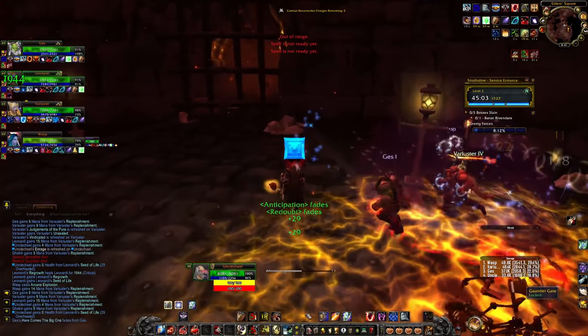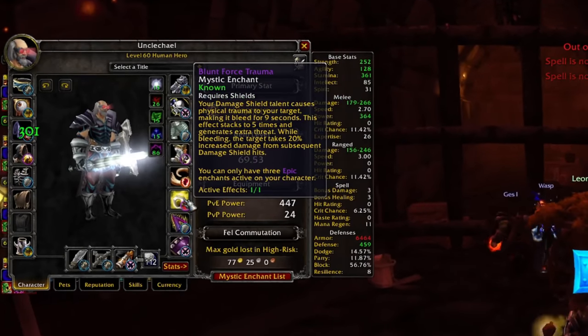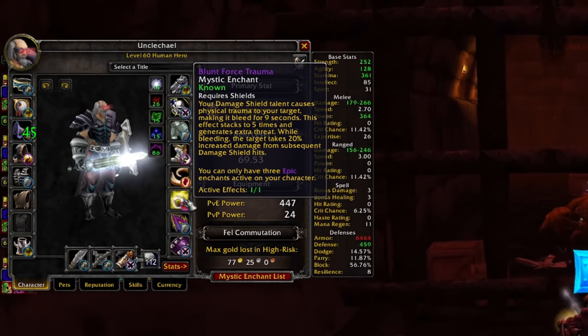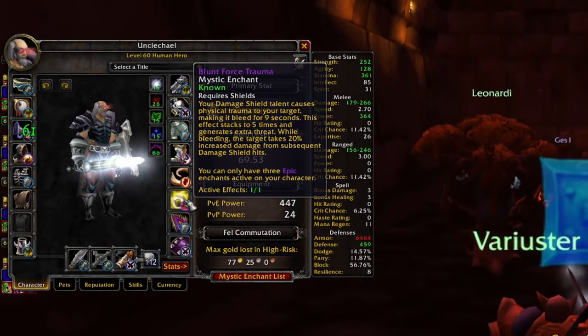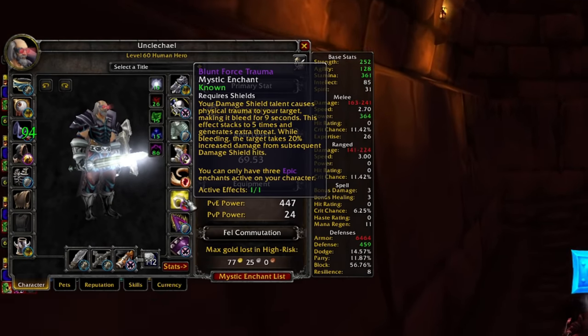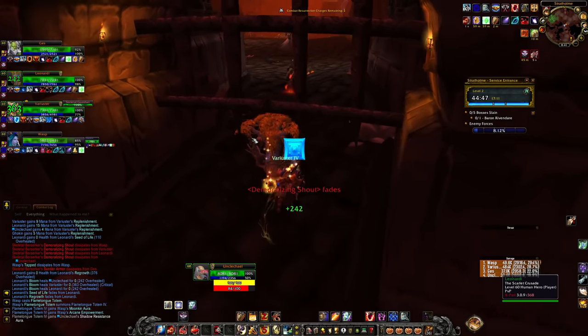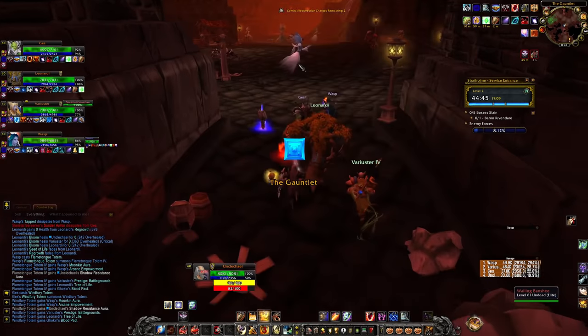By the way, I am actually trying the enchant recommended by a fellow tank paladin called Blunt Force Trauma. My damage shield — which does 20% of my block value to attackers when I block them — now puts a bleed on them. It can stack to five times giving me extra threat and doing more damage. So it's more damage and more threat, and it's really really good single target.